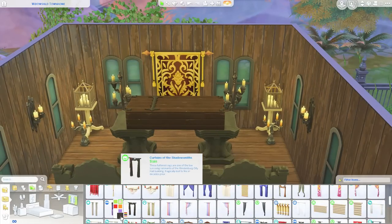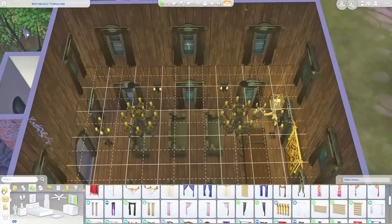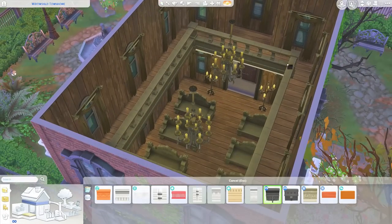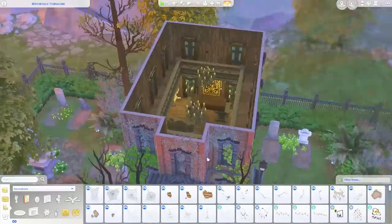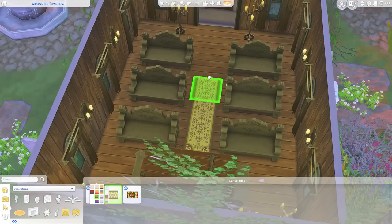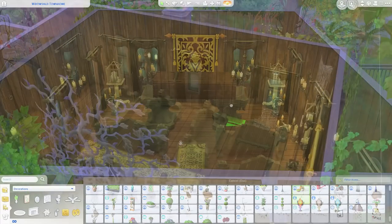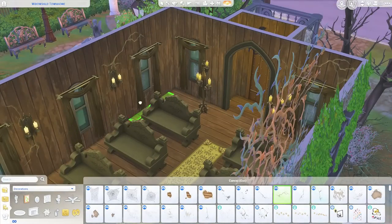I add a ton of candle details, and then I end up putting curtains on the windows — I use the ones from the Spooky Stuff pack, which were just the right height. I end up making a second floor — kind of like a terrace — where you can see down into the church, though there's no access to it because there really isn't room. I thought it was a nice added feature instead of it being entirely open. Then I add a statue of a gargoyle there, a little runner rug also from Vampires, and crack details inside as well to make it look very old and abandoned.